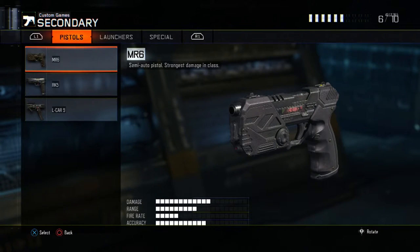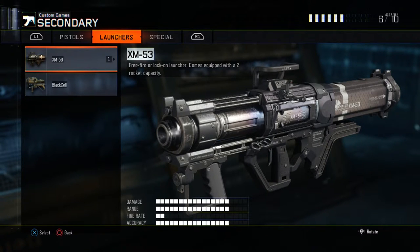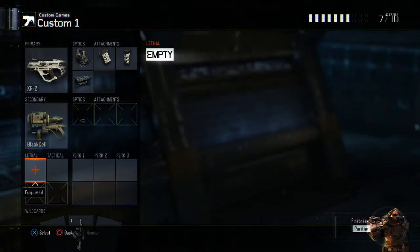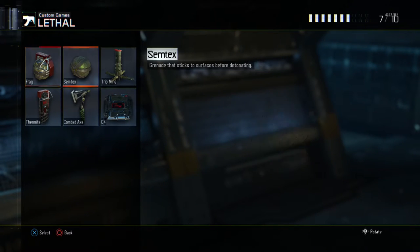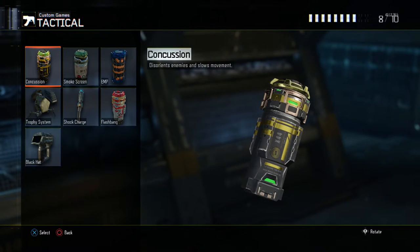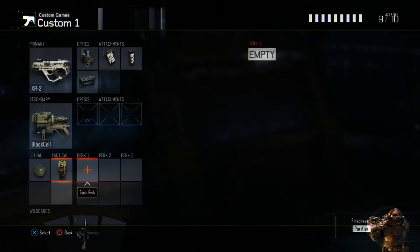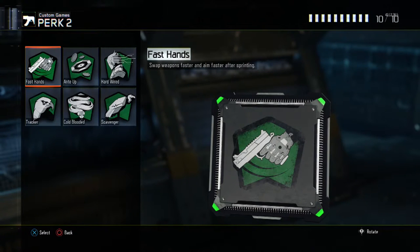For secondary, I use these quite a bit. I'm actually in the process of getting gold for the black cell. I just completed the XM53 and did make a video on that. I would put the black cell on as a secondary. For lethal, I'll put Semtex, and for tactical I'll put two concussions.